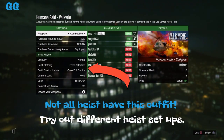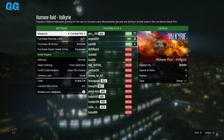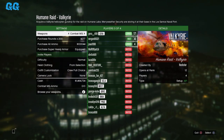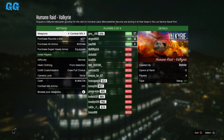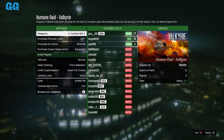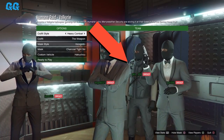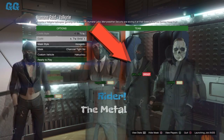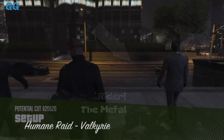The first step is to join any Humane Raid heist setup — I believe it works with all of them. Make sure the outfit customization is set to crew full choice, so you can choose the outfit. You want to choose the exact same outfit with the flight suit pants. Keep in mind all heists might not have this outfit, so you can join with quick drop through your phone and find different heists, or have a friend invite you, or launch the heist if you have it. Look for a heist that has the radar outfit style set to metal with the glitched fly pants, and simply select it and ready up.